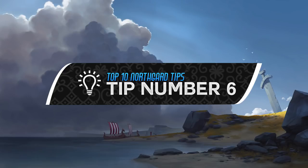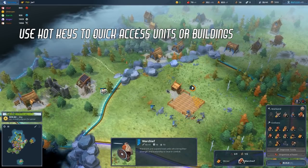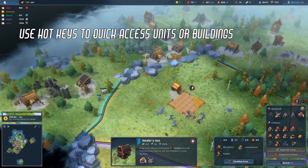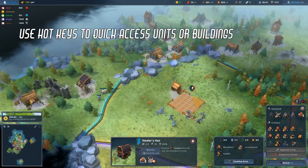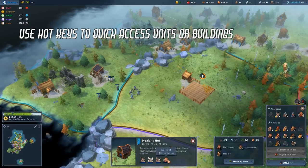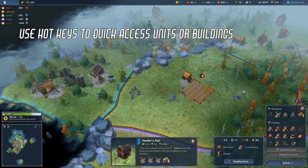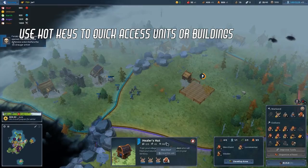Tip number 6. Use hotkeys to quick access units or buildings. You can use this to create separate groups of soldiers simply by pressing the control button with a number ranging from 1 to 0 on your keyboard. You might also want to consider creating a quick key for buildings like your healer's hut. This will allow you to change the priorities of units getting healed without having to look for the healer's hut on the map first.